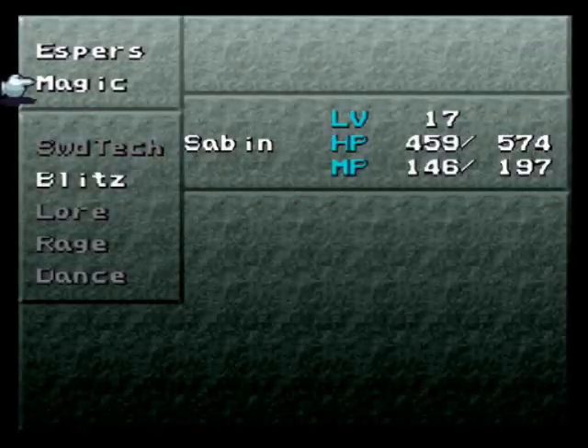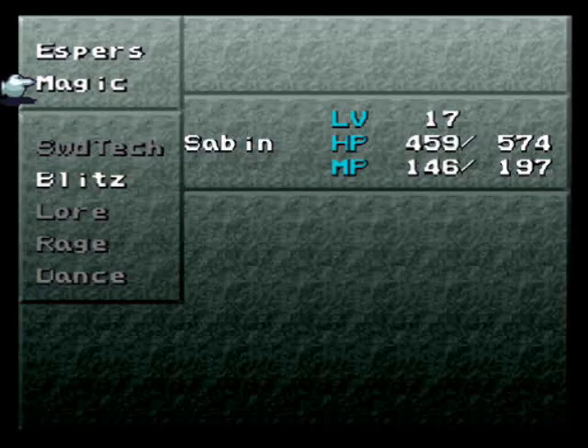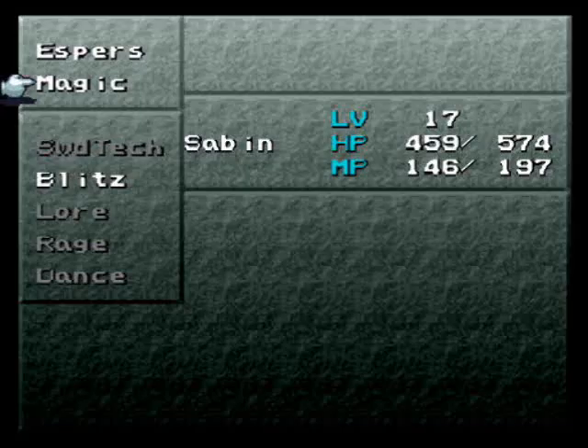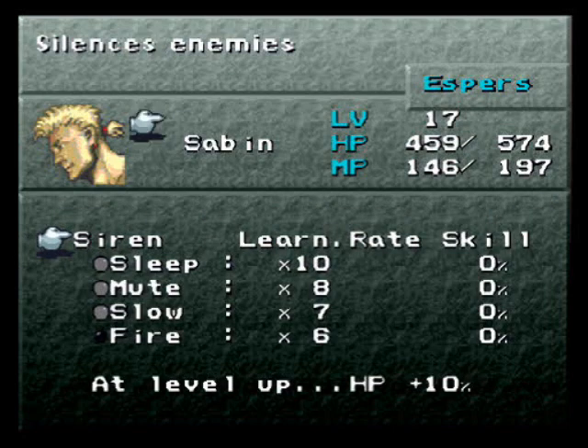Like, Celes can be better with magic than, say, Locke - who does actually have a not bad MP level, interestingly enough. Savant has got the highest MP level out of anyone, weirdly enough. So I'll give Siren to Savant partially for the HP boost - and I do want everyone to learn the core spells: fire, ice and bolt if I can. Though we can't learn ice yet - there's an esper in the not too distant future that can give us that. So I'm going to give him Siren.